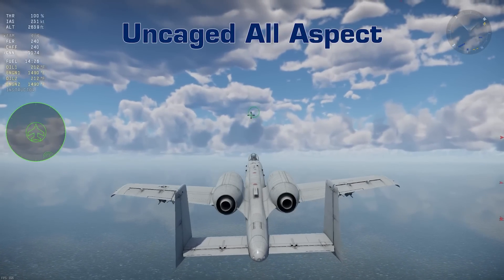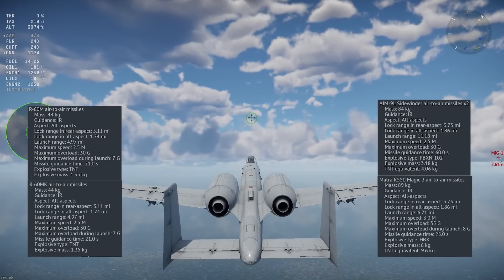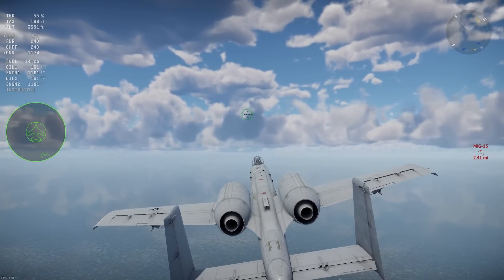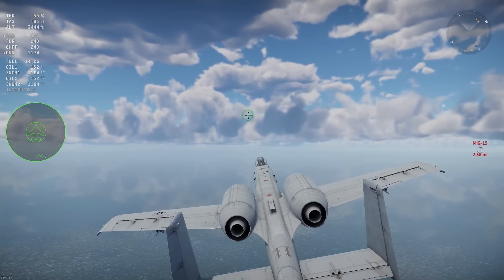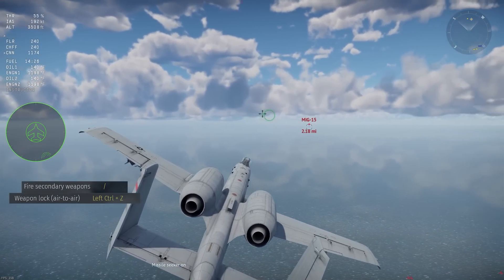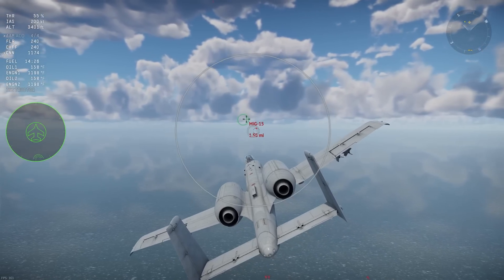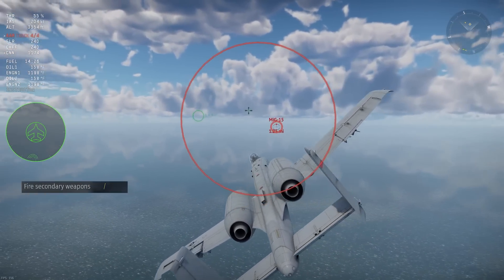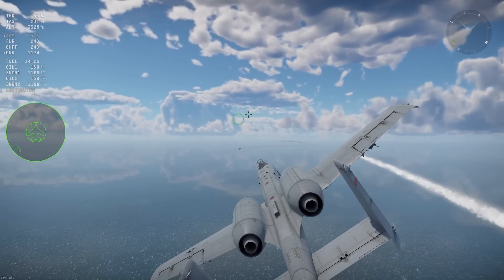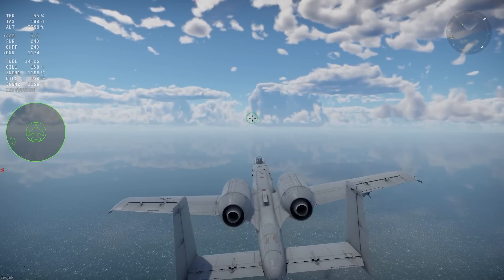The final type of heat seeker is the all-aspect uncaged missile. Examples include the R-60M, the AIM-9L, and the MAGIC-2. These work the exact same way as a regular uncaged seeker head missile, only you don't need to see the engine to lock a target. With the actively cooled seeker, you can lock onto a target from head on. Follow the same steps: turn on the missile, wait for warm-up, place the target in the smaller circle, and fire. When locking from the front, it is easier for the target to flare off the missile since friction heat is generally not as hot as an afterburning engine.